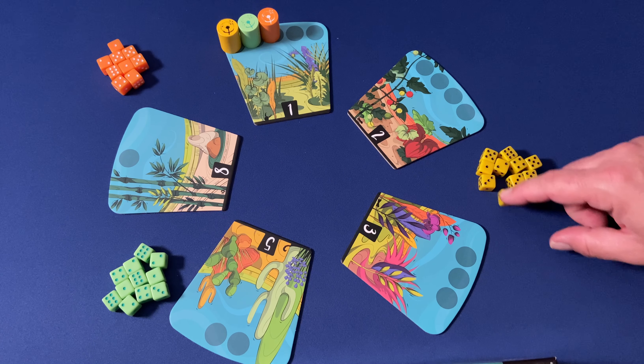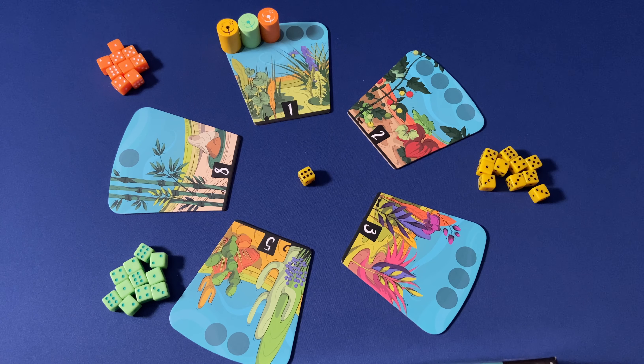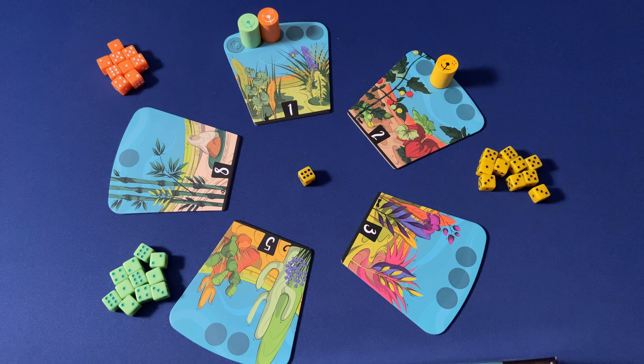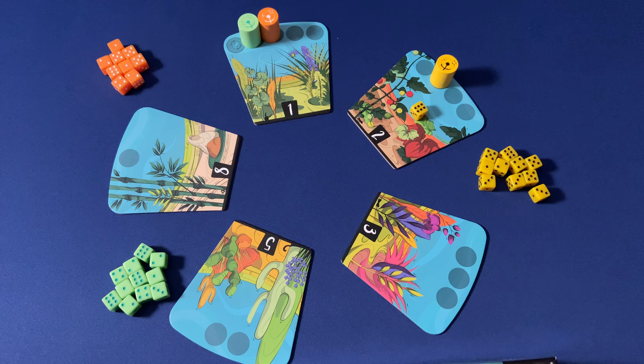The first player chooses one of their dice and places it in the middle of the five garden tiles. Their dandelion pawn is moved clockwise a number of spaces equal to the value of that die. That die is then planted on the garden tile where the pawn finishes its movement.